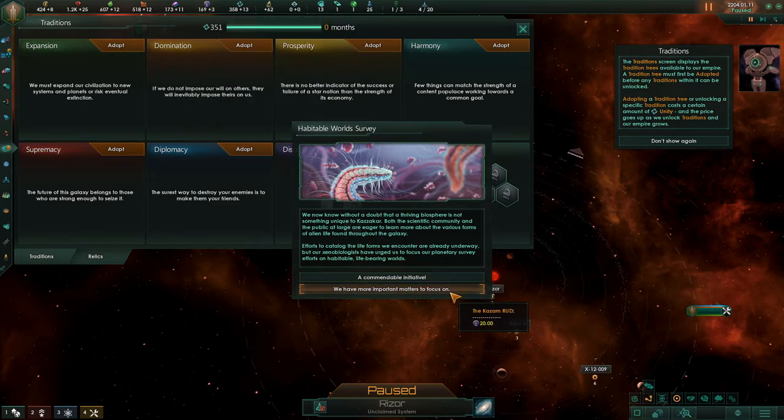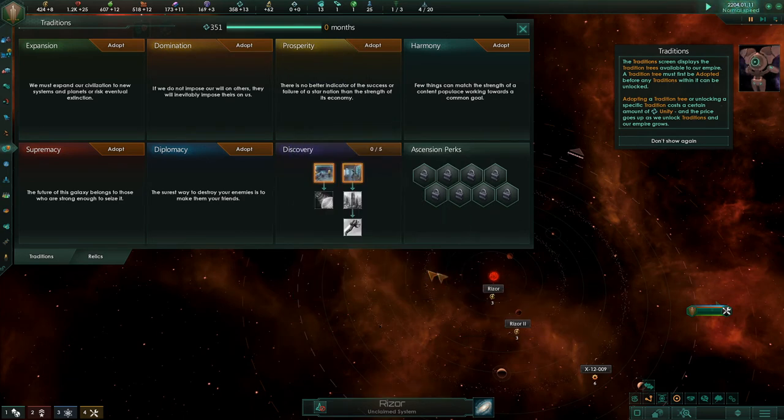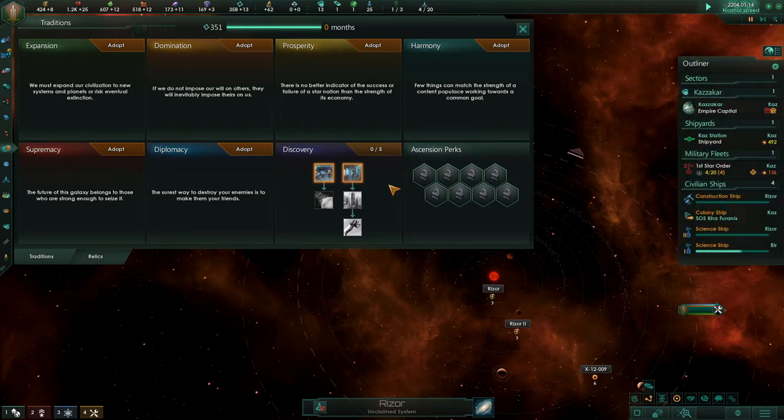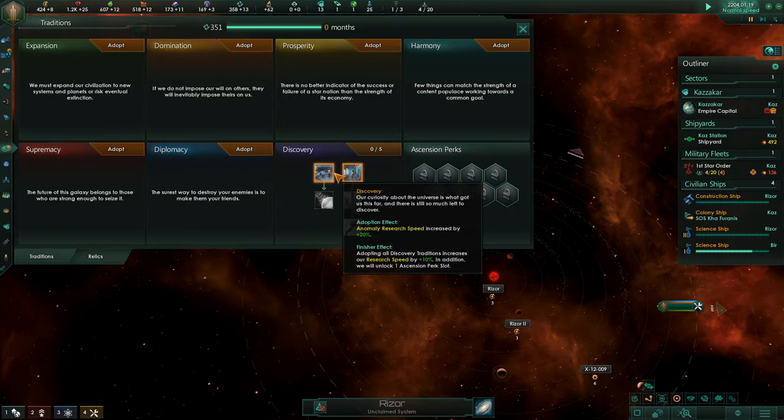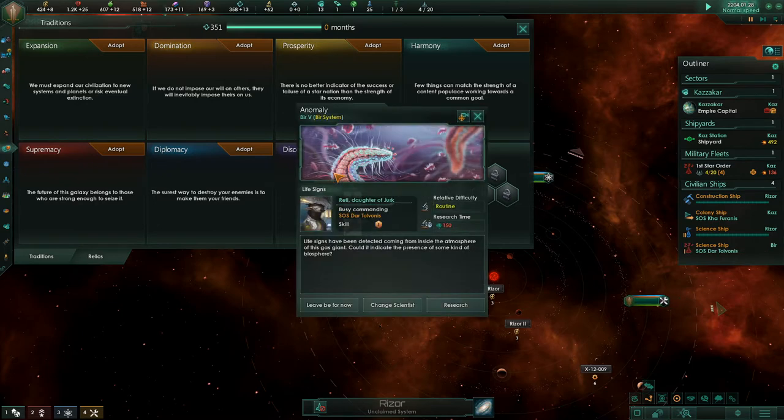We get influence points by not caring? Nonsense. We want surveys. Science. Okay, 'to boldly go' sounds good. Anomaly research speed is increased. Adopting all discovery traditions increases our research — oh, that was quick. Life signs have been detected coming from inside the atmosphere of this gas giant. Could it indicate the presence of some kind of biosphere? Research, obviously.